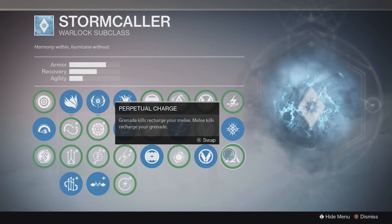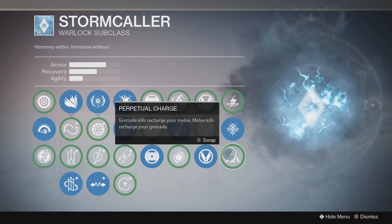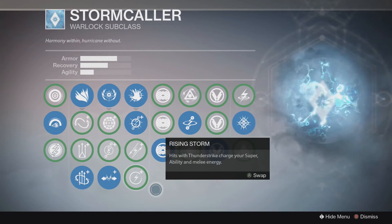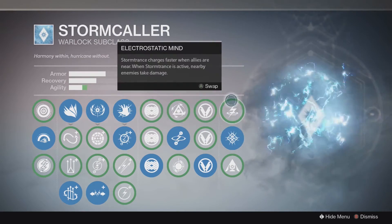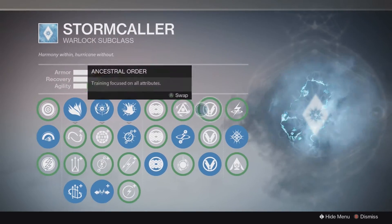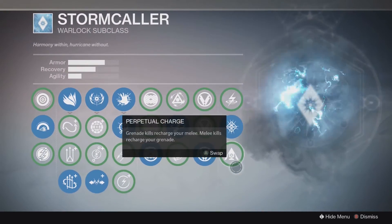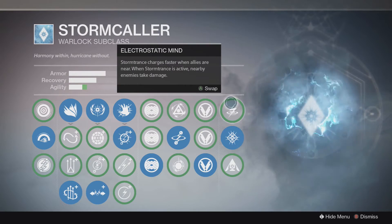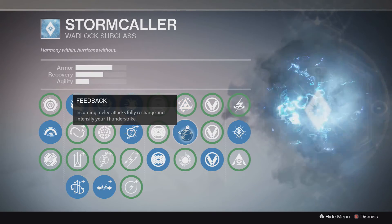Then you have Perpetual Charge: grenade kills recharge your melee, melee kills recharge your grenade. That's a decent effect, but I don't use grenades and melee that interchangeably. These other two are really good, so it depends on play style — you're not going wrong with any of these trees. Some of these also actually affect your stats: selecting certain nodes will lose you some armor, while others gain you agility, and Feedback actually gives you armor, so it balances itself out nicely.